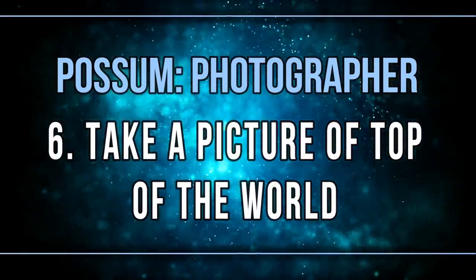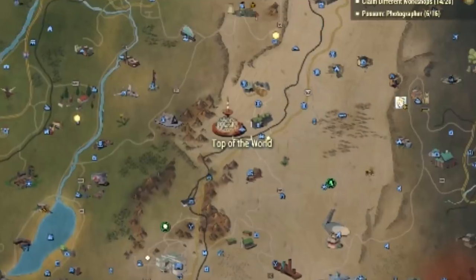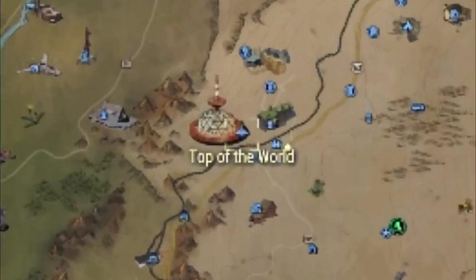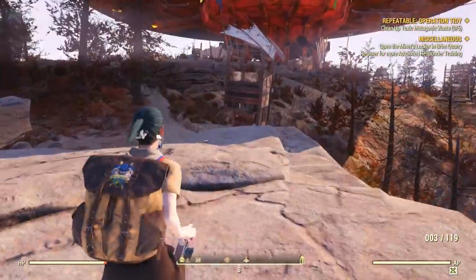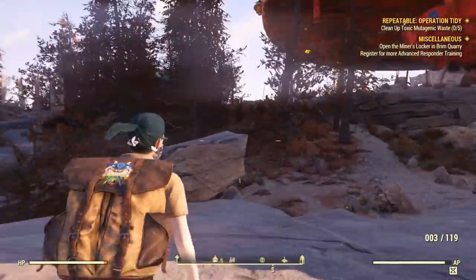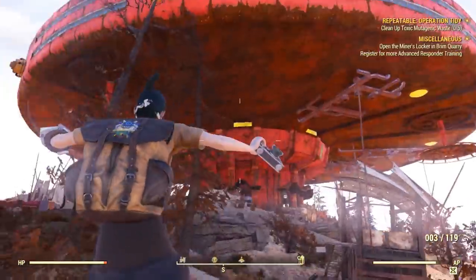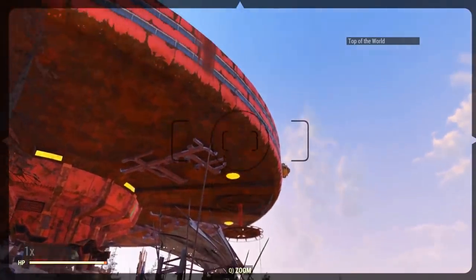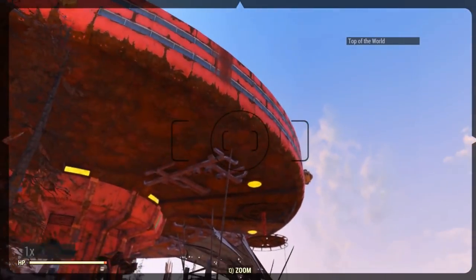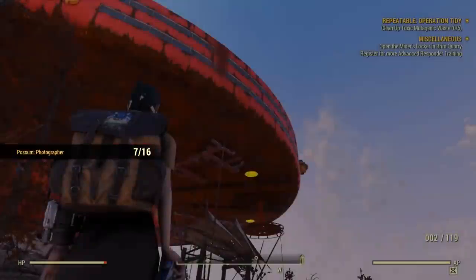Another very easy task is to take a picture of the Top of the World. Simply head there, and from the fast travel spawn get just a tiny bit closer, then aim your camera at the dome. Shoot, and the task is completed.